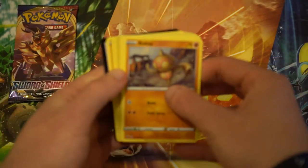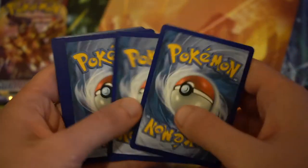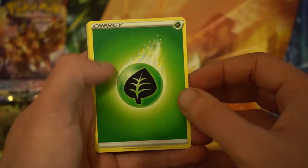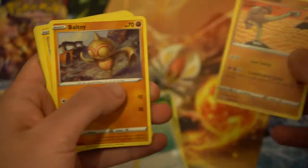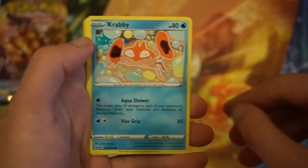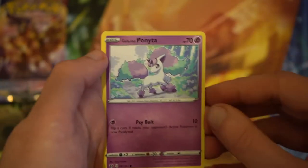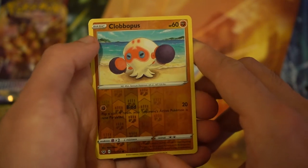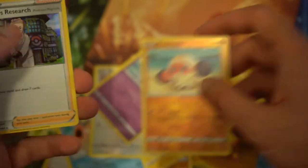Code card out of the way - one, two, three, four. Guessing water - oh, leaf energy, that was relatively close. We've got an Ordinary Rod, a Beheeyem, a Baltoy, a Chinchow, a Krabby, a Mimikyu, a Galarian Ponyta, and a reverse holo Clobbopus. The final card is a holo Professor's Research - not bad pulls at all for those two.